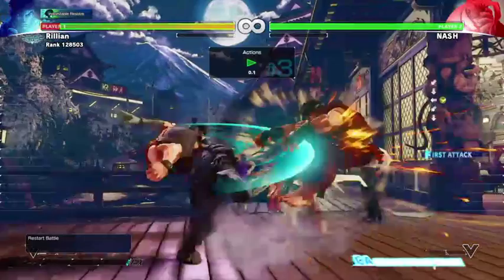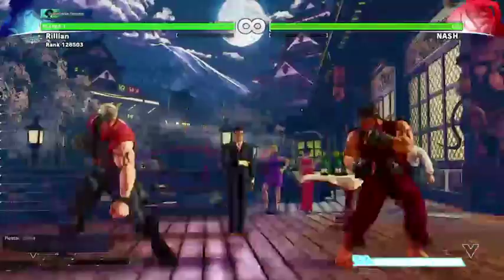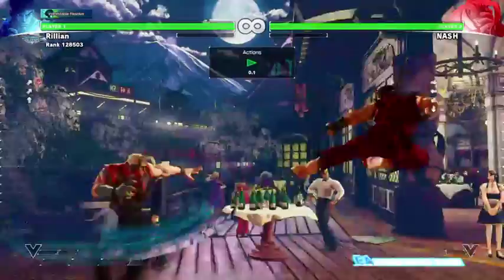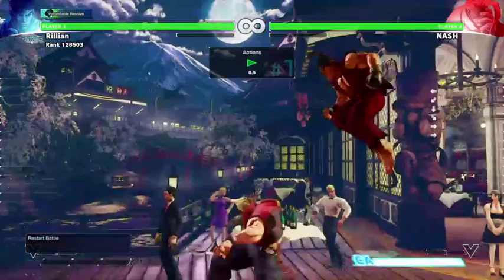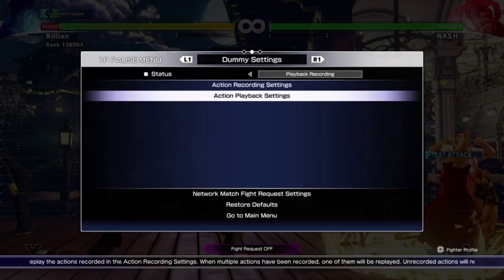So the Ryu player has yet another thing they've learned based on spacings and how their opponent's movements lead into damage. If they always jump back, the Nash player is likely to dash — because it doesn't really harm them to do so. They can dash throw, they can dash scythe, they can dash and scythe when they see you leave the ground. In general, it's not a terrible idea for Nash to dash at Ryu, because the other option — medium kick scythe — was the thing that forced Ryu to block at the beginning of a round, and that works out fairly well.